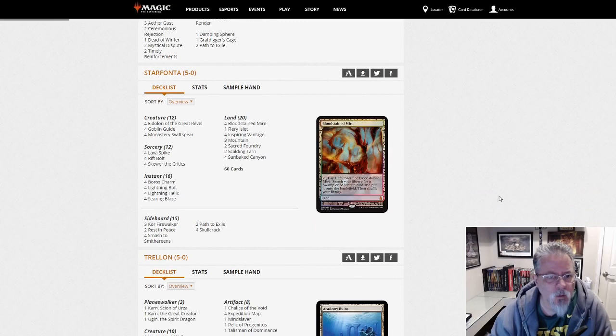Star Fanta with Boros Burn — pretty straightforward build here. Good old Burn, always around.